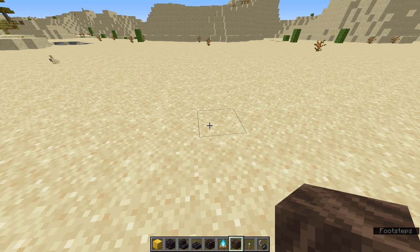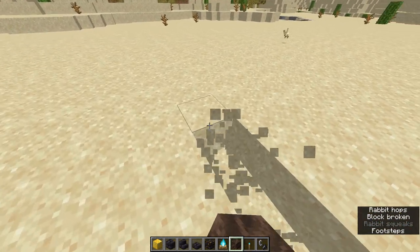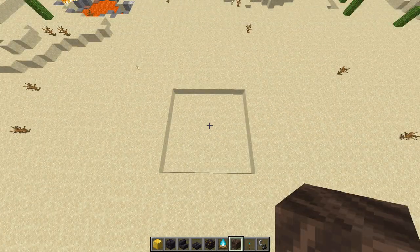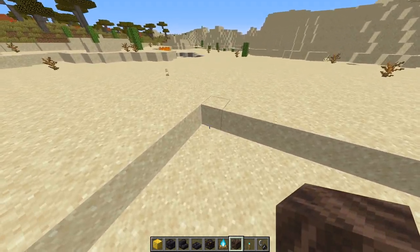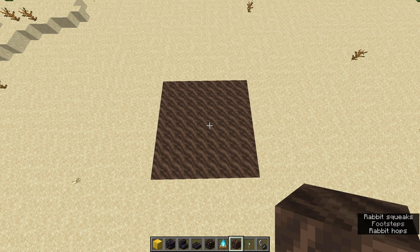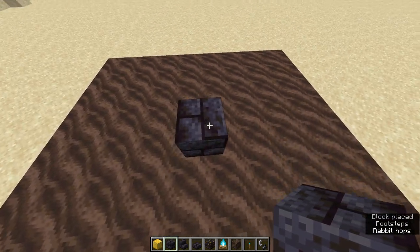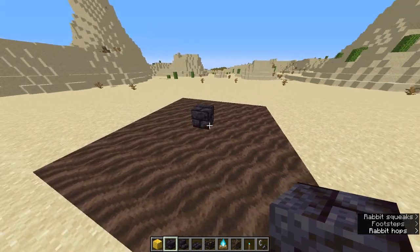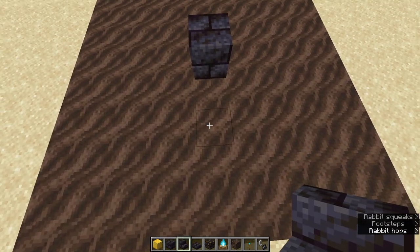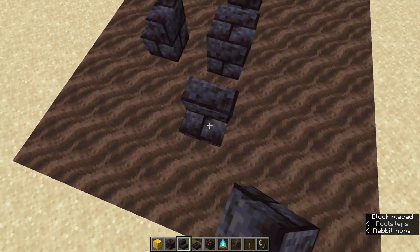Starting off, you're going to want to make a 9x9 hole inside of the desert. Once you have this hole, fill it in with soul soil. Then start placing down your blackstone. Find the center and place a polished blackstone brick there to remember where the center of the build is. Then go one block out from the center and place down some stairs, and do that for every single side.